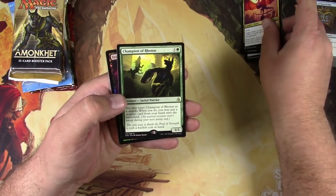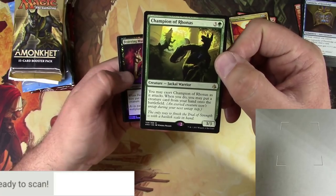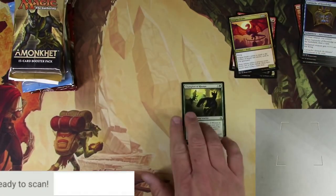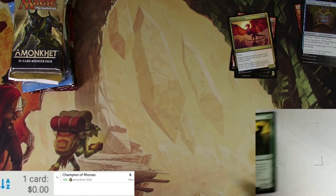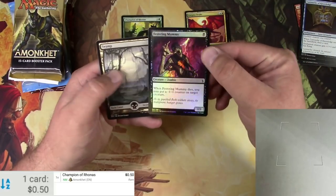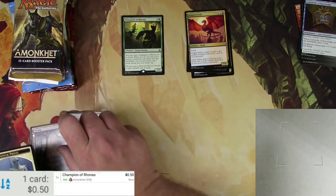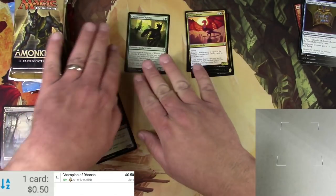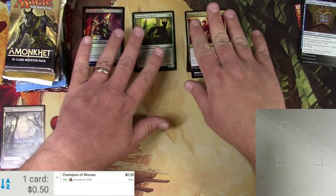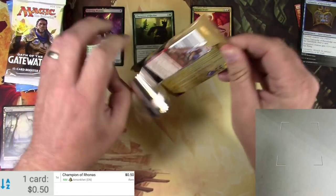Enigma Drake, Blood Rage Brawler, Shadow Storm Vizier, and a Champion of Rhonas - and we always at least scan up the rare to see if it's pretty good. I kind of like that card when it first came out, I don't think it really took off though. Festering Mummy, some lightning foil there, full art token - there we go, Amonkhet done.